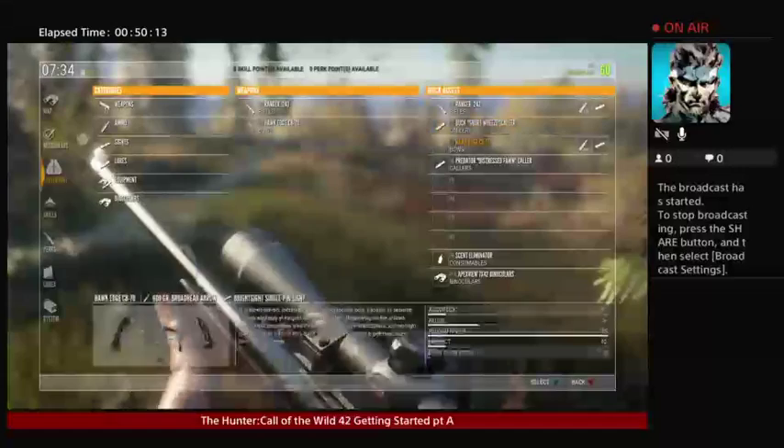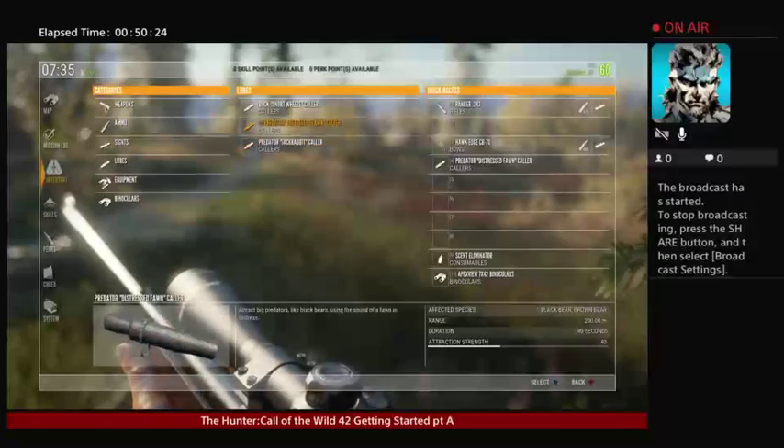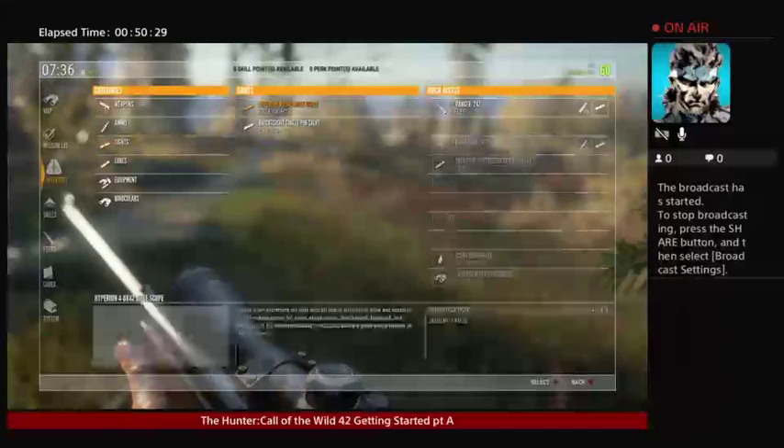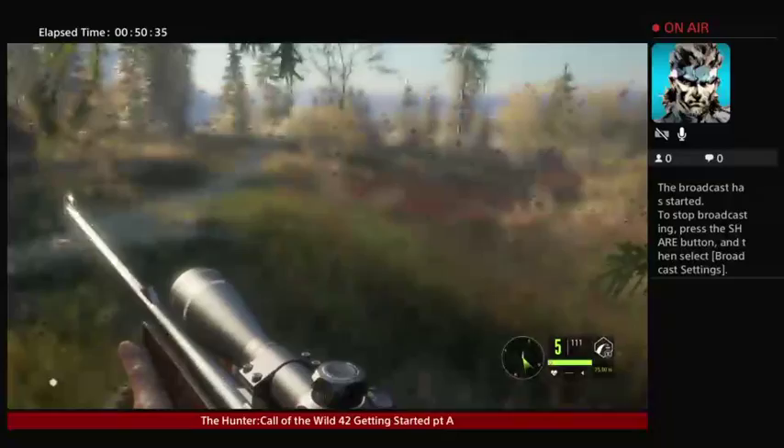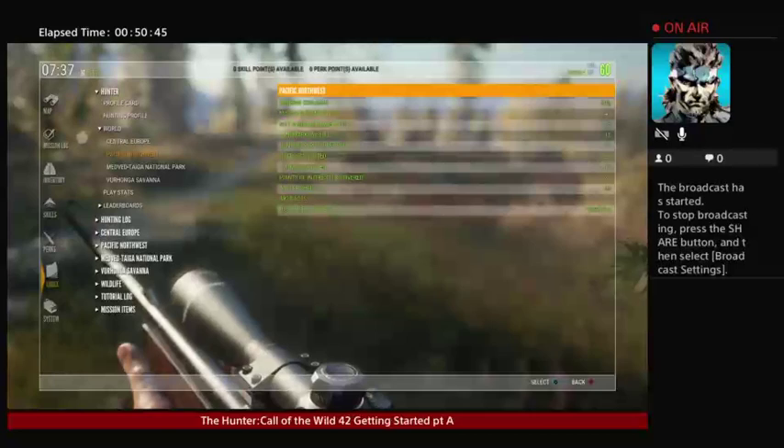Just go to your inventory category and you can unequip them. Hit X on it, unequip it — it's still in your category. If you want to put it back on there, maybe you want the distress caller, which I already had picked. You can select different items too. The codex is kind of important too — don't forget to look at that codex, especially if you're hunting. Just go to the hunting Pacific Northwest and it'll tell you what's going on.